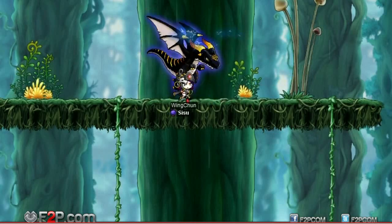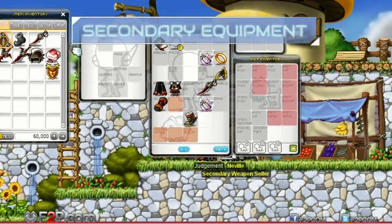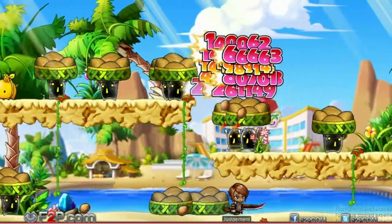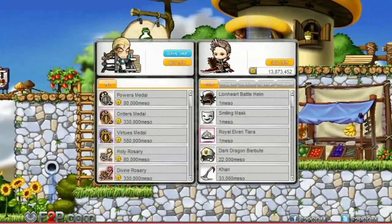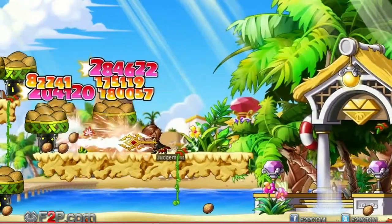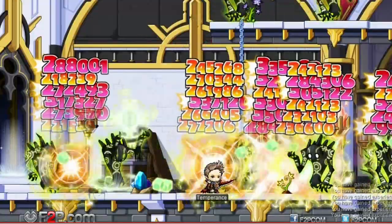Each time you enter, the map and the monsters change so you never know what challenge is in store for you. Lastly, secondary equipment not only adds to your main stats but your attack stats as well. Go see Neville to enter the store and purchase the secondary equipment for your class. Each class has its own style of secondary equipment, with more powerful versions available as you level up.